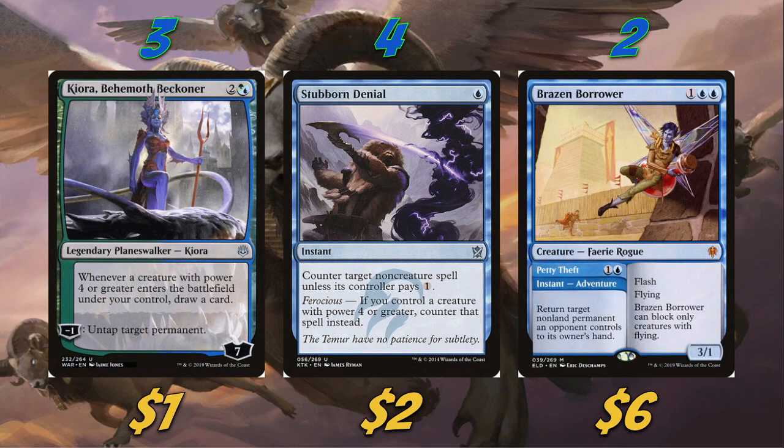Our next section covers the non-sphinx, non-ramp cards. Kiora is ramp as well, which is very good. Even though we're not doing anything unfair with Nykthos, it's still a very strong card: whenever a creature with power four or greater enters the battlefield under your control, draw a card — and spoiler alert, all of our sphinxes are power four or greater. It also lets us minus one to untap a permanent, which means we can untap one of our lands to help cast all of our sphinxes.